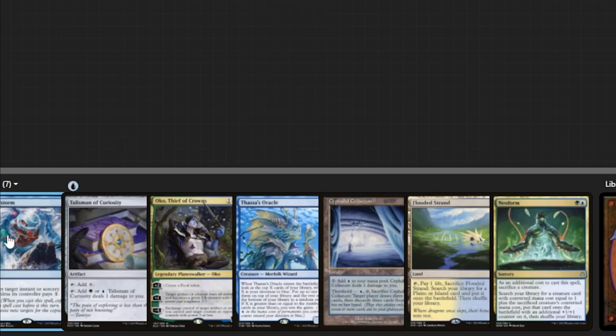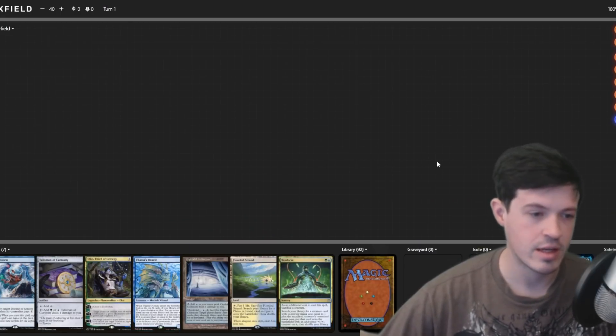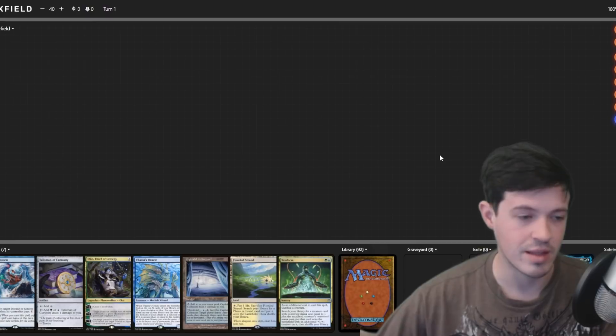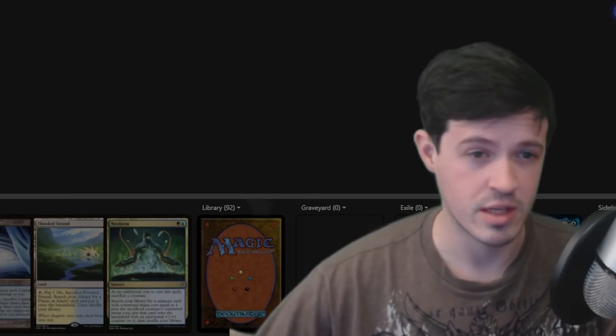The second seven has two lands, some countermagic, Oko, Thrasios, Neoform — there's just not a lot of gas here, not a lot of proactivity. It's a very reactive hand. We have a Flusterstorm, a turn-two Talisman, and an Oko later — all pretty medium. So I suggest we go down to six.